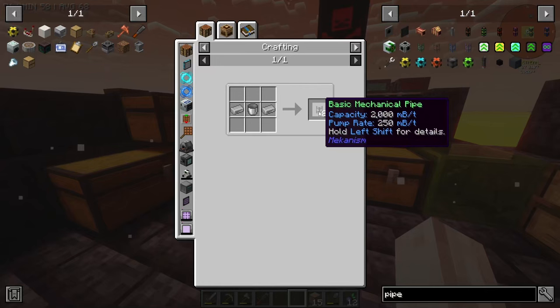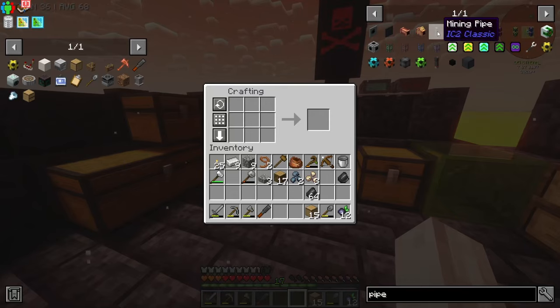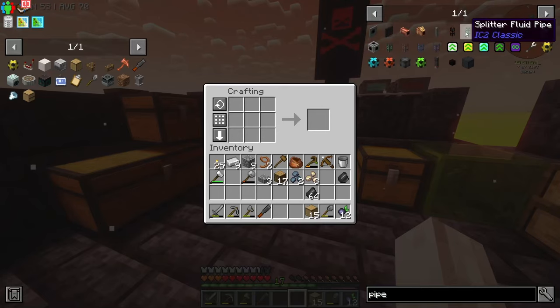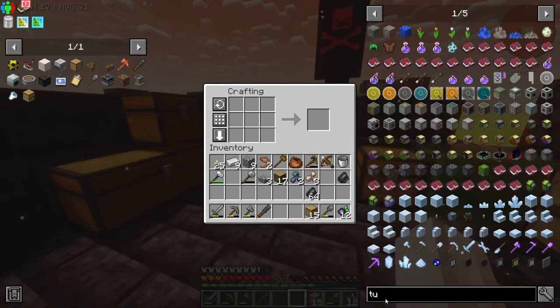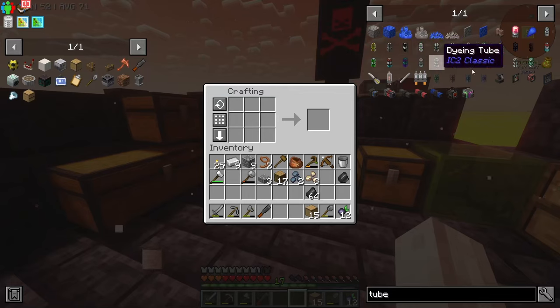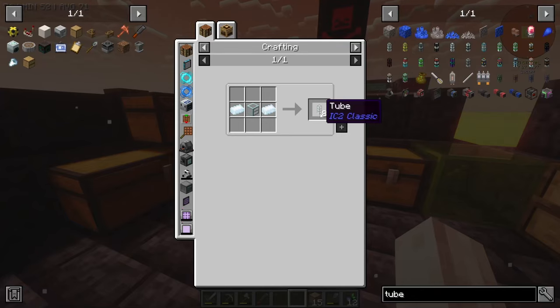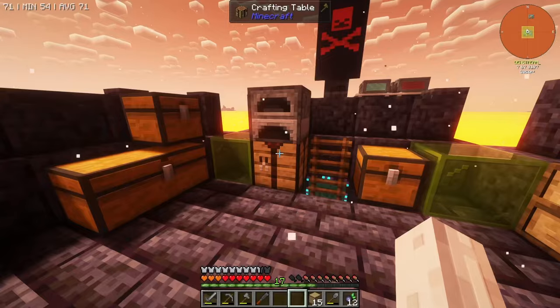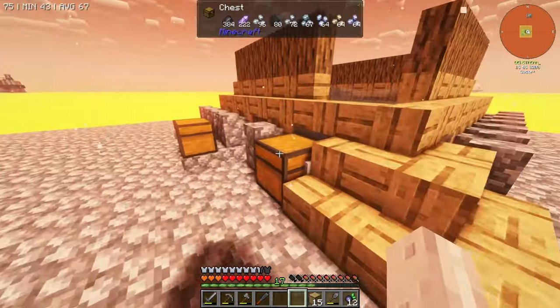Unless we do a mechanical pipe — but that does mill buckets. What are these pipes? There's a mining pipe, fluid pipe — what are these pressure pipes? There's fluid pipes and then there's pipe pipes. Maybe we look at tubes. IC2 has a tin tube. IC2 classic tin tube — I think I might try this. So what I want to do is have the chest pipe out into a bunch of drawers.